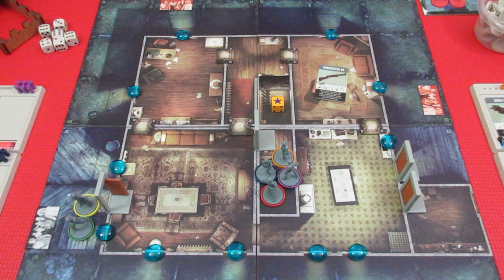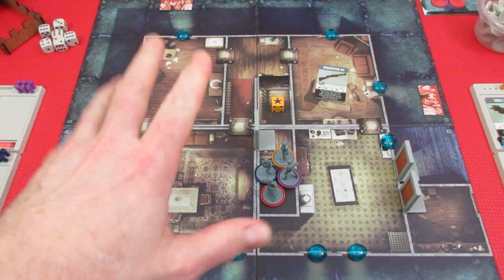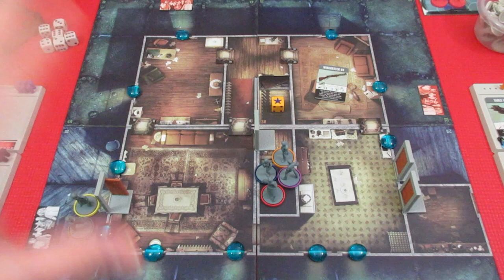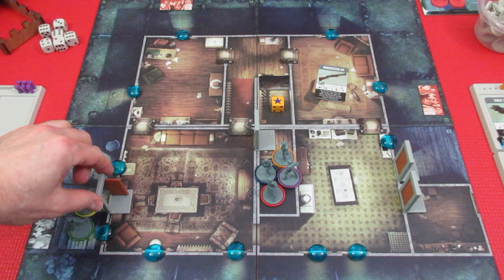All six characters are from the original movie, Night of the Living Dead. We're going to take a top-down, high-level view of each of them, and then I'll explain the scenario setup, how searching works in the game, and what you can find. It's a little bit different from the regular Zombicide. Let's take a look at our characters first, and then I'll show you what you can search for and take another look at the board.